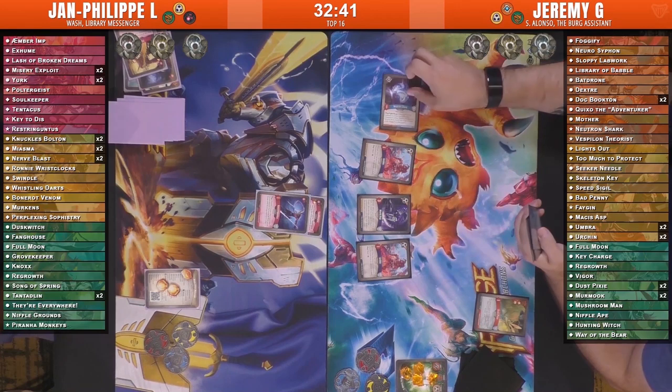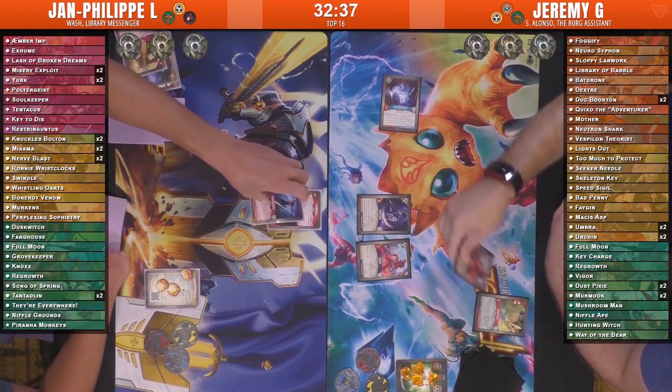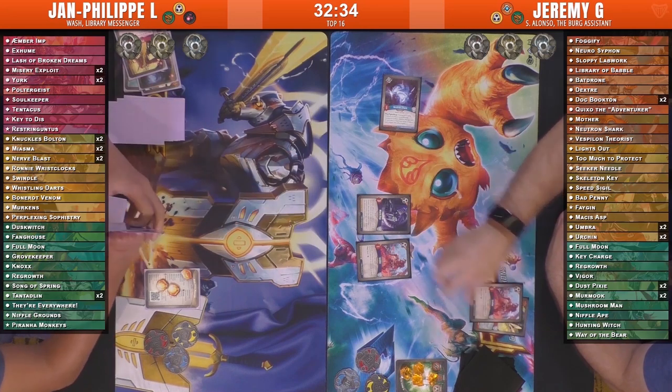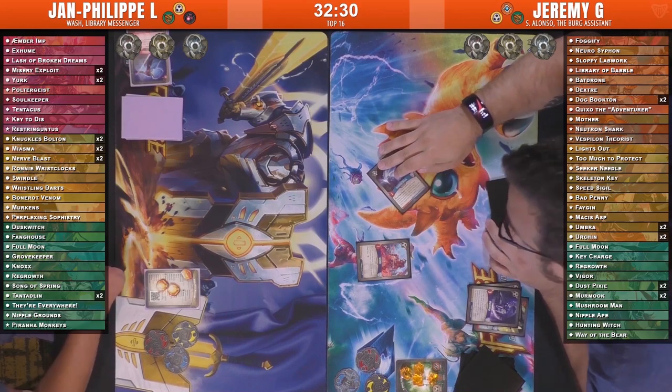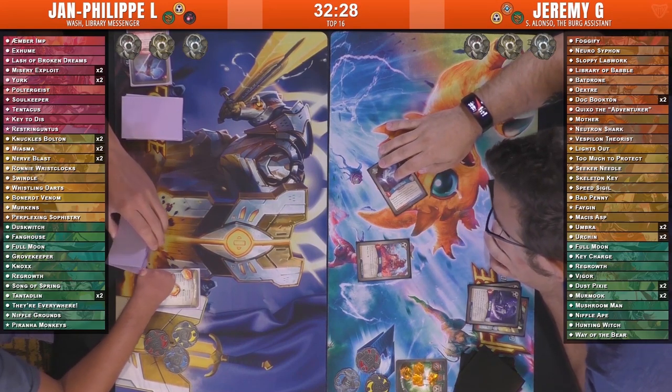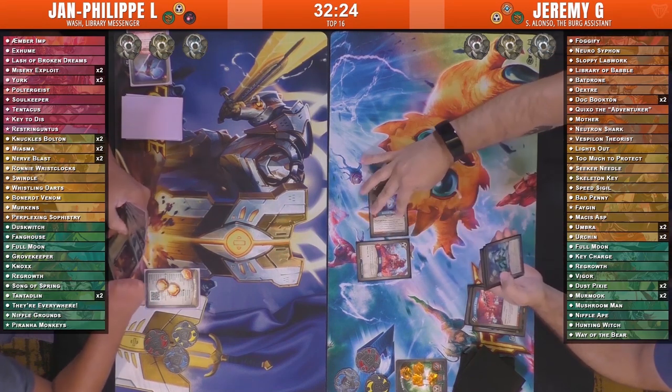So it's now making Mace a little less tempting of a target, so that Mace will die or a more powerful creature if one is played. We're going to move right into Logos. Immediately Logos is going to play Neutron Shark as the first card — getting rid of the Restrogantus and the urchin, but that is going to kill the Mace because of Soul Keeper's destroyed effect.